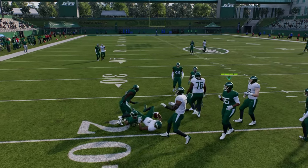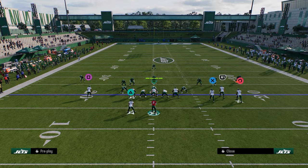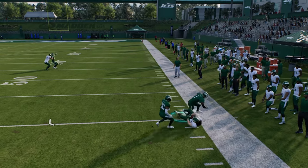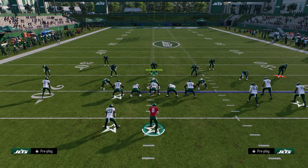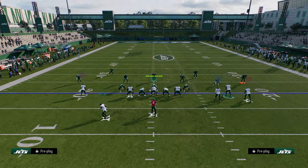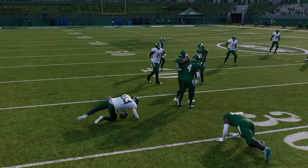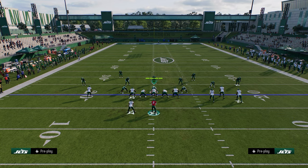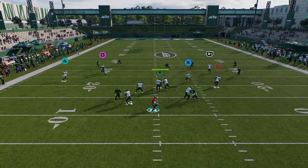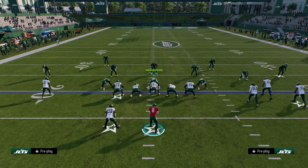We can also just throw this little drag underneath as a check down. Against cover three, that third gets pulled more than a quarter would. So that's why I like this play — it really stresses the sideline on both sides and also the middle of the field. If they back up, you can just throw underneath. Most defenses in this game are going to give up that simple drag over the middle. If they don't give the drag up, you're going to be able to throw the post, but this drag is really effective.